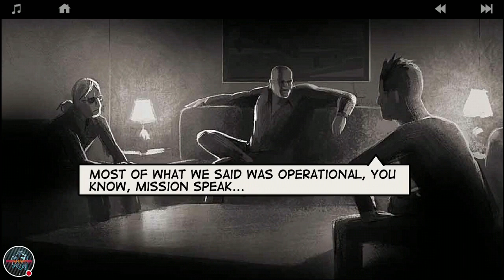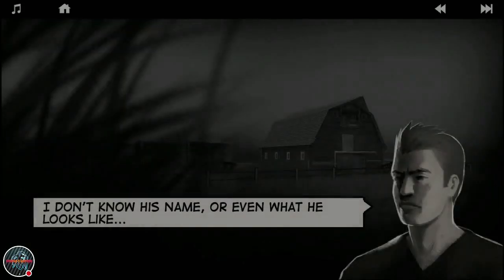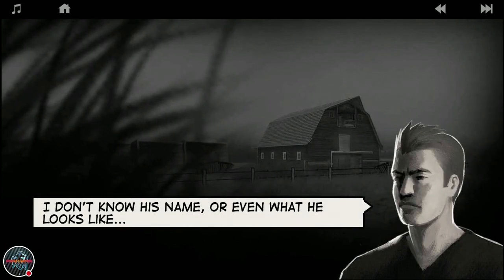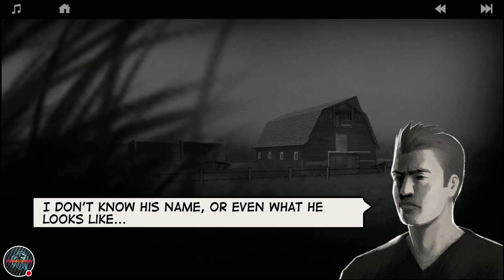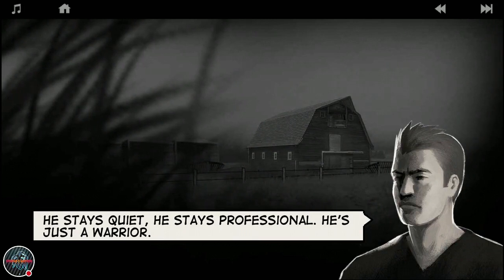'Most of what we said was operational' - army speak like 'delta, alpha, come over.' But you really get to know a man when you're in combat together, when he has to fight enemies and safeguard himself as well as you. 'I don't know his name or even what he looks like.' Emil says he stays quiet, stays professional. He's just a warrior - you can tell just by his character.